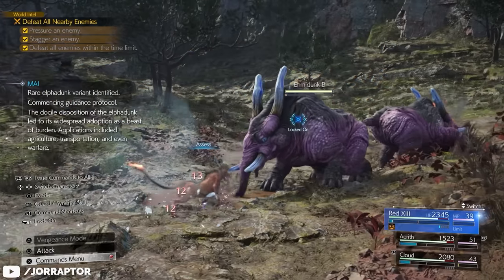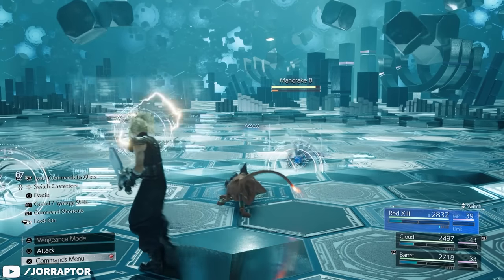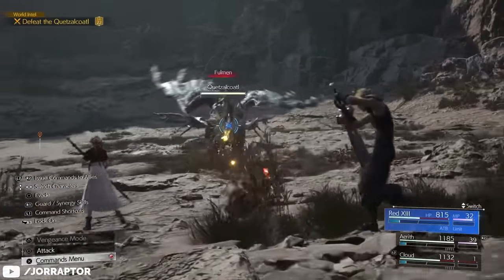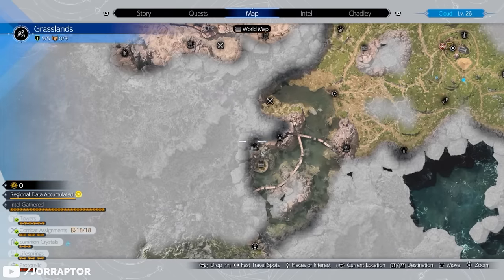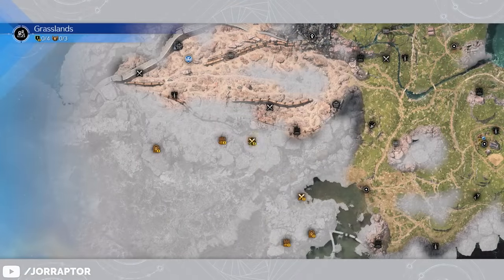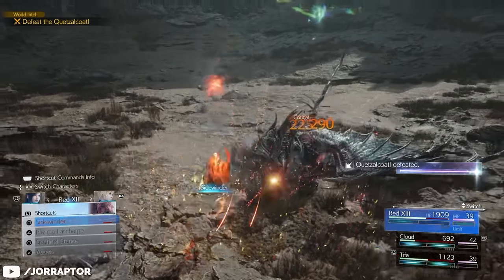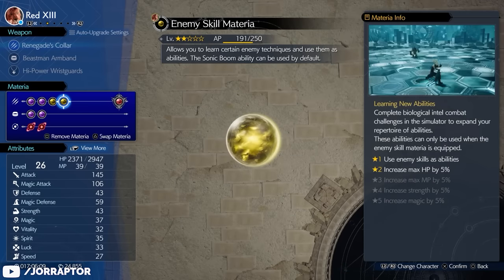Make sure you assess enemies often — in the enemy intel menu you can see if you missed any, and you can also assess them in VR challenges, which counts too. You also need to complete the Classified Foe in the Grasslands, a boss found after completing many of the life springs on the map. Birds can sometimes lead you to these life springs, and they're easy to get overall. Once you defeat the boss and complete the 'Blinded by Light' VR challenge, you unlock the powerful Plasma Discharge skill. Equip the Enemy Skill materia to select this ability.